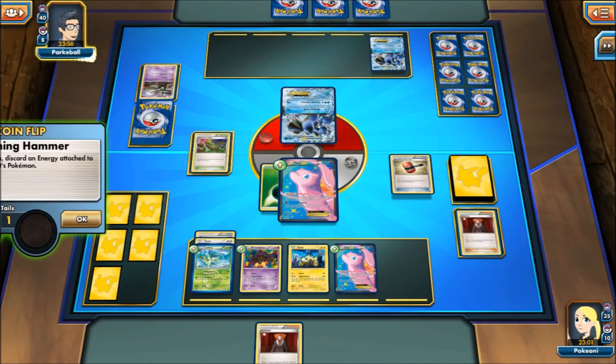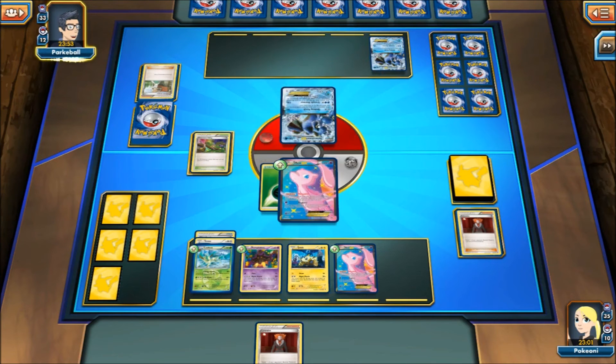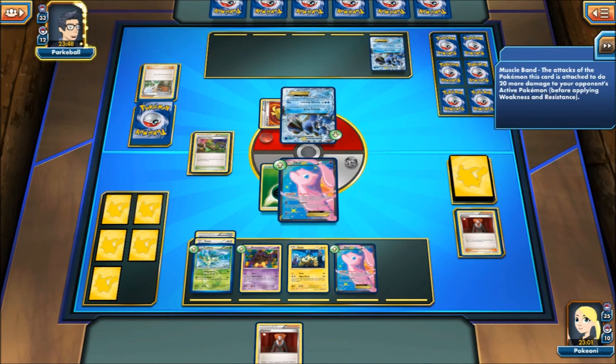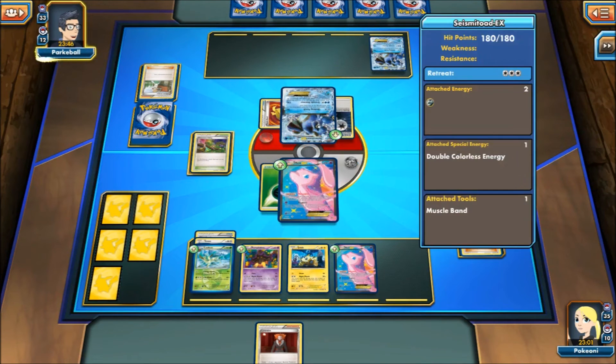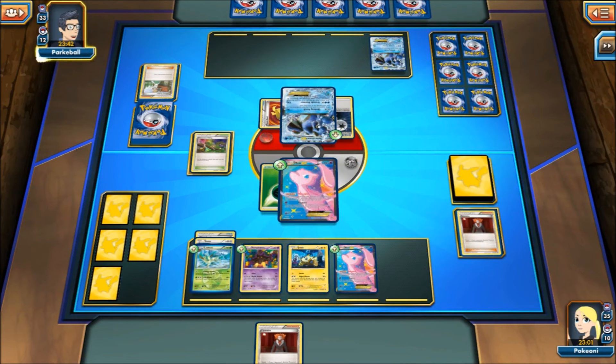Oh no, another Crushing Hammer. Alright, so one for one right — or one for two. Here is the Juniper. Oh, my opponent doesn't know I have another Lysandre. So if he drops another Trubbish, it's going bye bye. Doesn't seem like it's going to happen though.